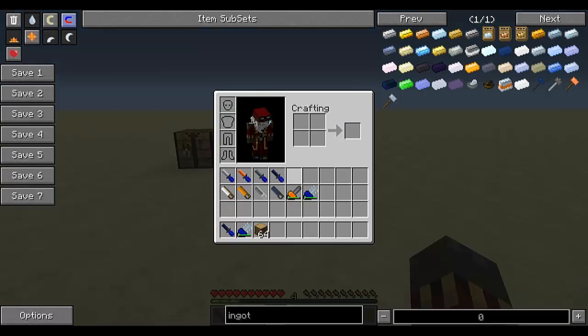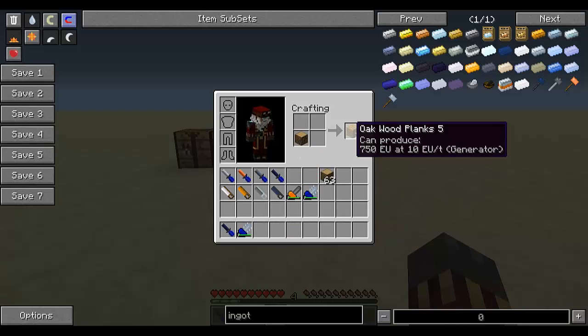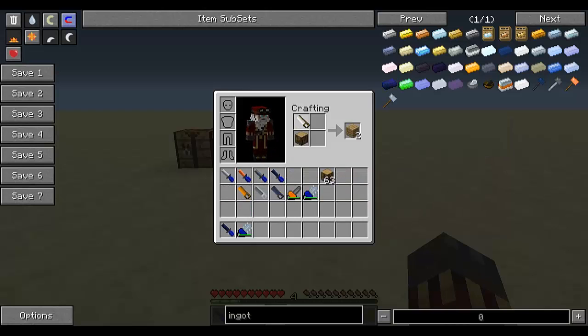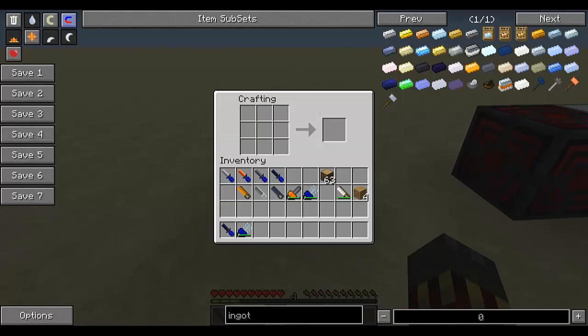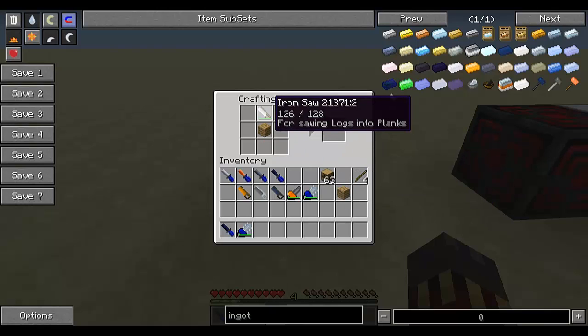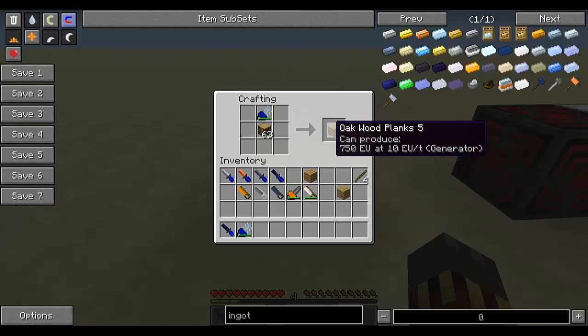A change to vanilla recipes: wood no longer gives you four wood planks — it now gives you two, except if you use a saw. If you use a saw, it will give you four, but it will consume durability from the saw. Sticks also — the stick recipe now gives you two unless you use a saw, but you have to use it in a 3x3 grid, like that, and now you get four sticks. Again, it takes durability from the saw, and of course you can use any type of saw, even electric ones.